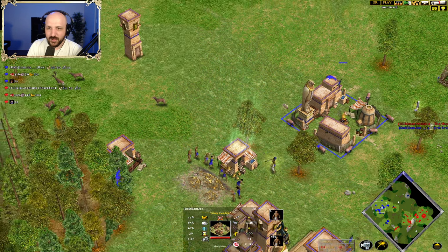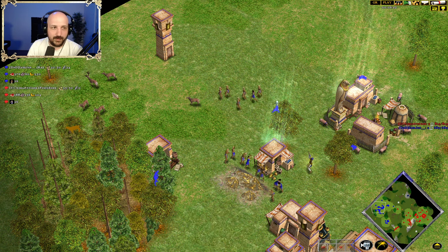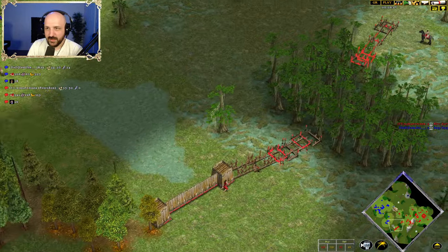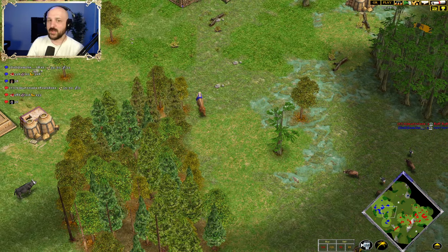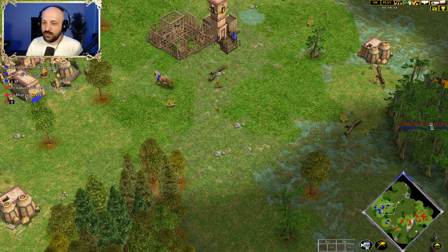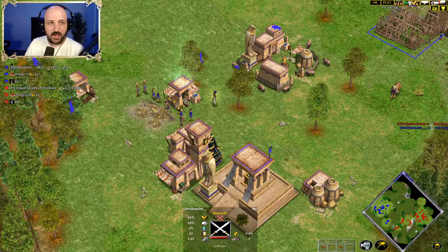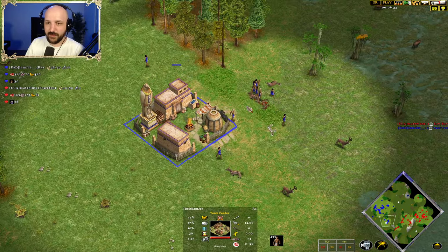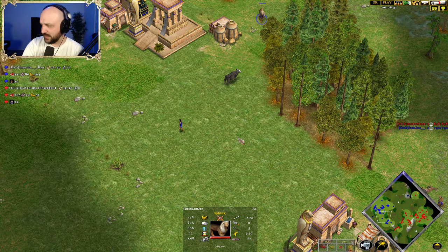Meanwhile, where is the Sphinx? Sphinx not doing anything. Walls coming up all over the place. I think this is a missed opportunity. Every time you see the heroes, you should be moving the Sphinx into a different place on the map because you can get a lot of value out of this one. Sitting idle really hurts the advantage of going through Bast, which is having a five-plus speed Sphinx.